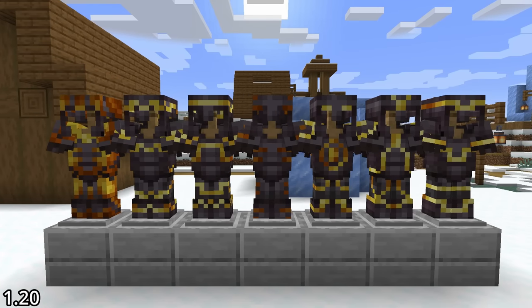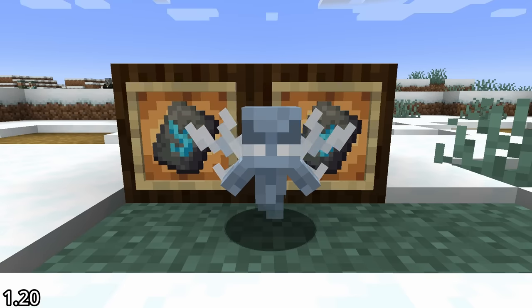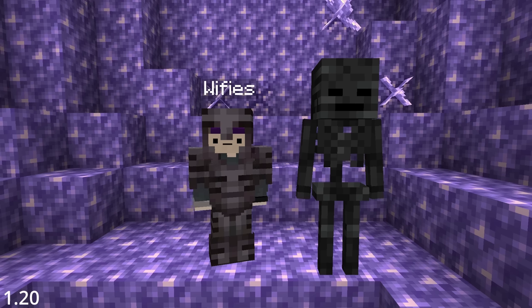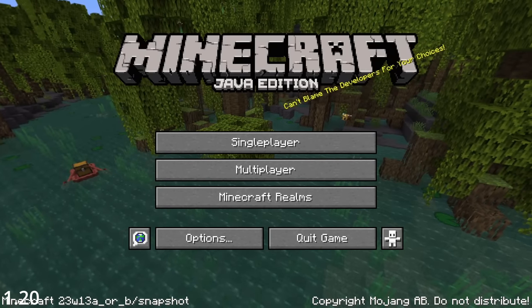Each armor trim has a secret pattern resembling something in the game. As an item, 'eye' is an eye of ender; the model of 'vex' looks like an evoker while the item looks like the wing of a vex; the 'ward' item resembles the souls in the warden's chest; 'rib' makes you look like a wither skeleton; 'snout' makes you look like a piglin; and 'host' just makes you look boring.